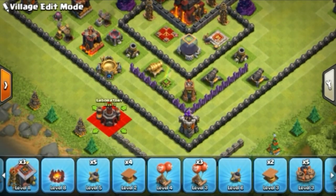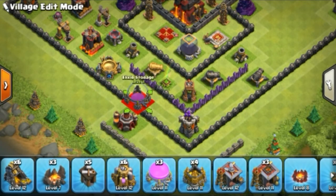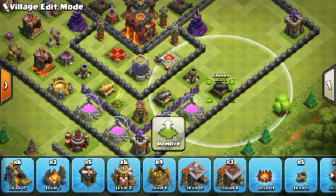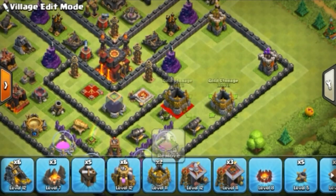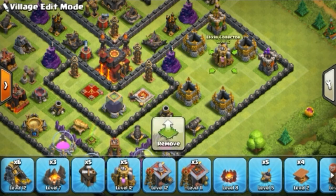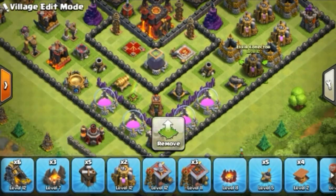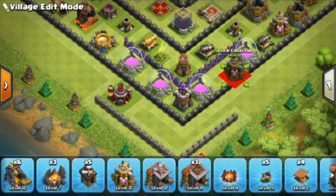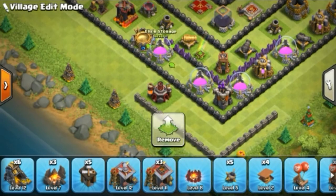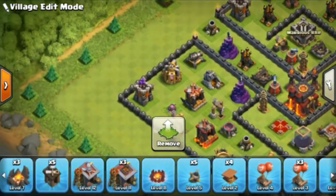Every time use an interesting base with some gathering on your base, because gathering is the main factor when somebody attacks you — heavy hit-point storages create lots of opportunities since storage hit points are very heavy. When you're holding trophies offline and someone attacks, the Valkyrie and Wizard will be busy breaking storages while your defenses take care of the rest.